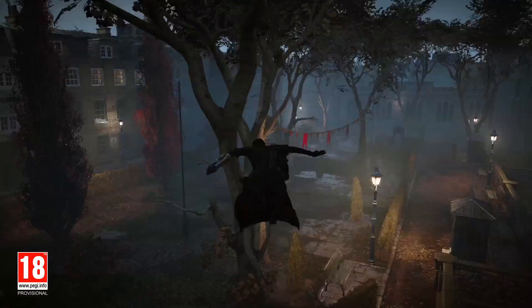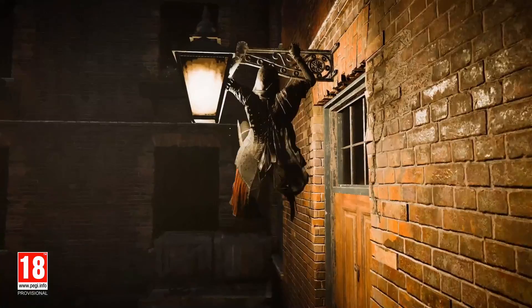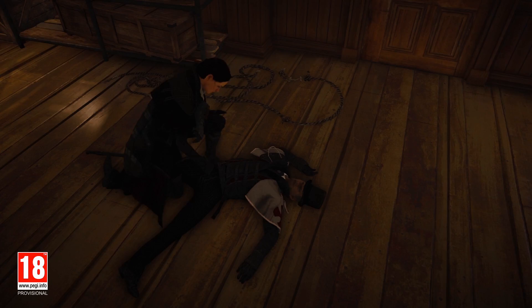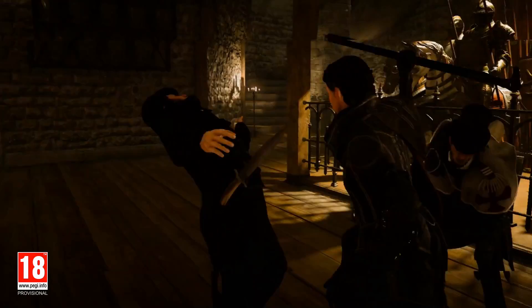Our second option is to liberate the constable taken hostage by the Templar. We need to infiltrate the building first, take out the Templars inside the house, use the new Voltaic Bomb incapacitating multiple enemies at once, get the key to the room where the constable is locked in, and get the constable's help to rally his troops and take the Templars head on.